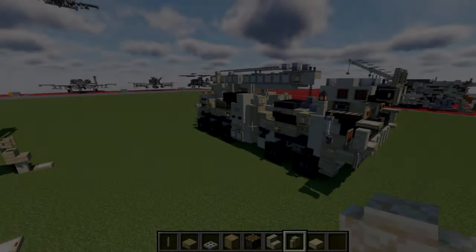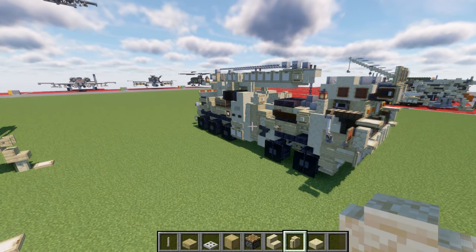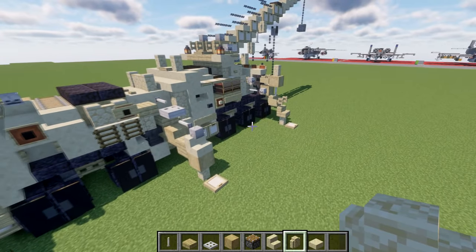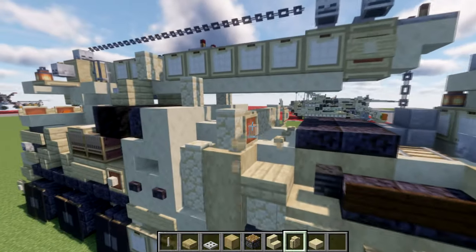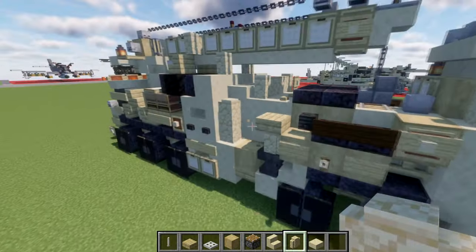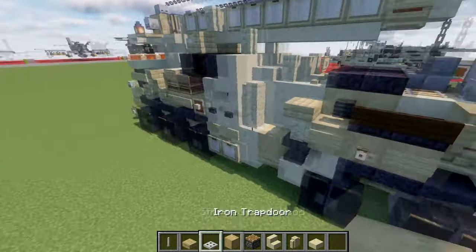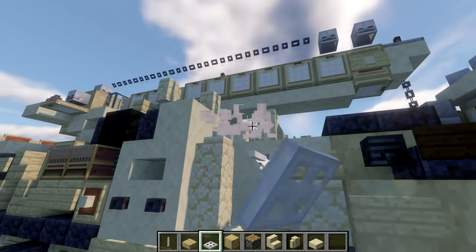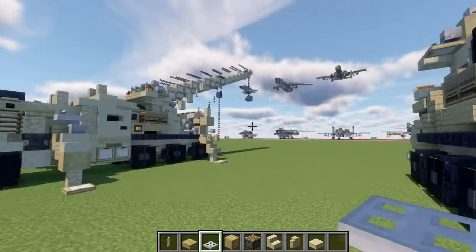Moving into the build — the first thing we're going to modify is putting our legs extended outwards. We want to go to this section of the build and delete this item frame, the sign, this sandstone wall, and these two birchwood blocks. You should have the space broken out like so. We're going to place down an end rod coming off this block, then an iron trap door coming off of it in the lower portion, and then another iron trap door beneath that.